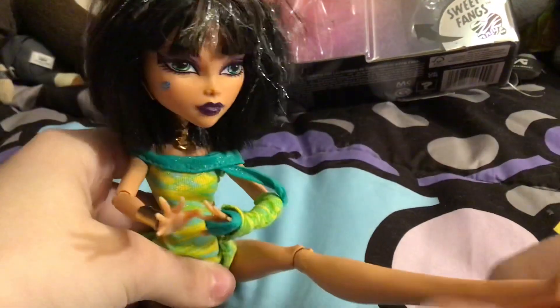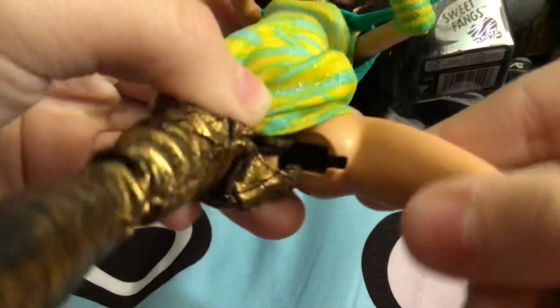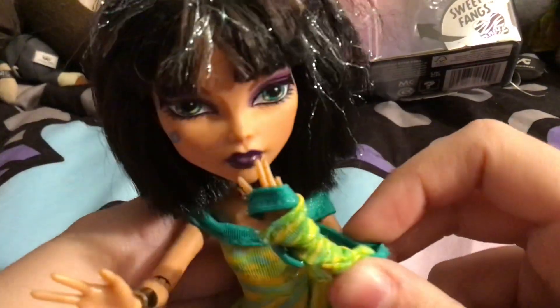First I'll show you my flea-marketed $15 Cleo. She's got black elastics because this is a Dawn of the Dance. It's kind of hard to see, but she is black elastics — not gold. The Dawn of the Dance were not gold.